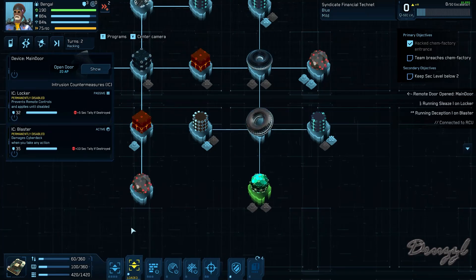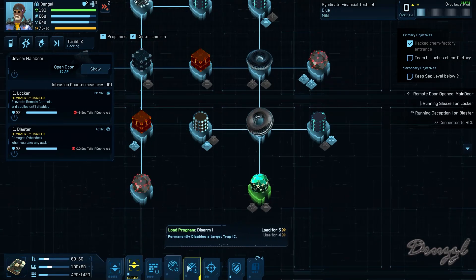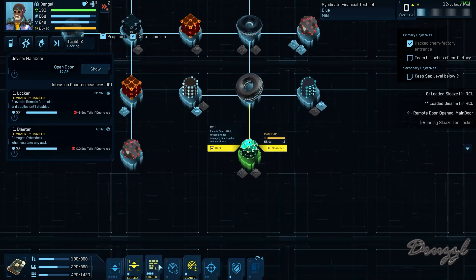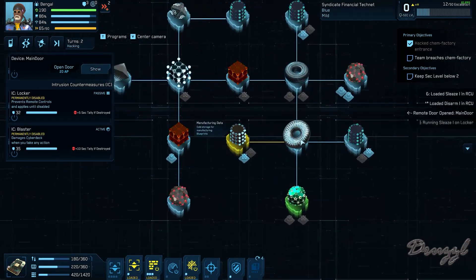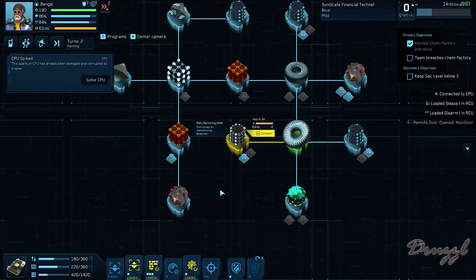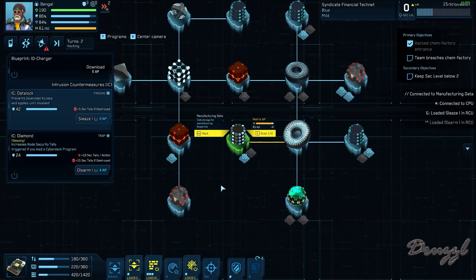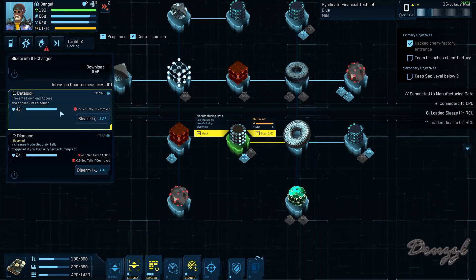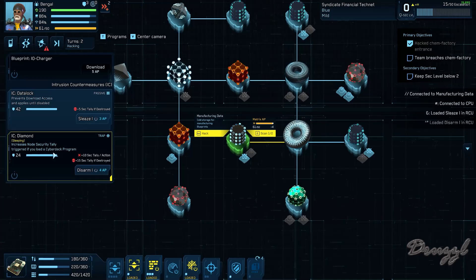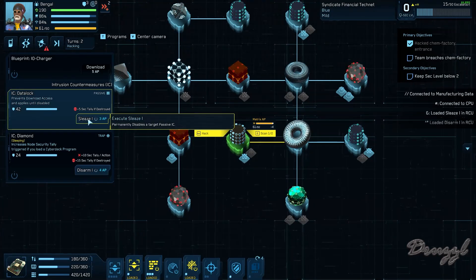Okay, so I don't have to worry about loading anything here. We're going to load sleaze and we're going to load disarm. Then I'm going to see how many of these we can get. Prevents download, trigger if you load. All right, so let's sleaze this.